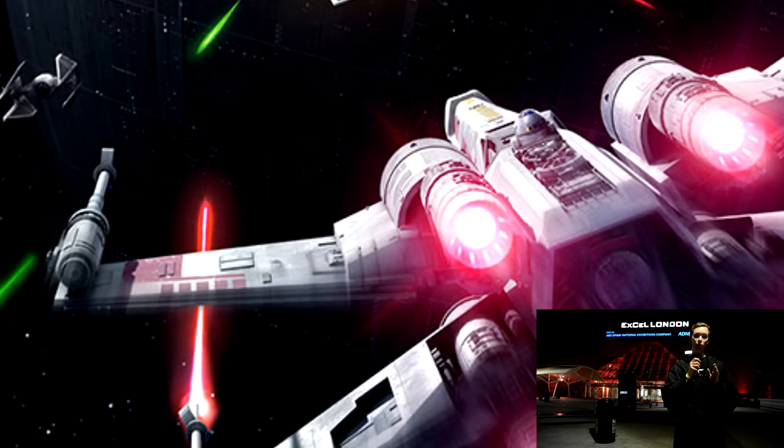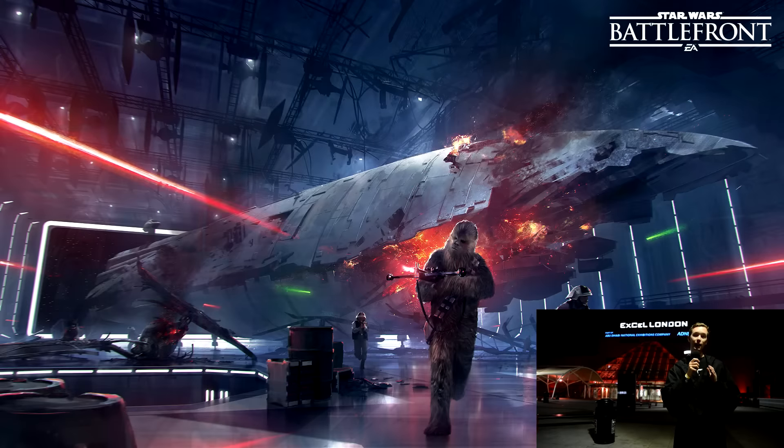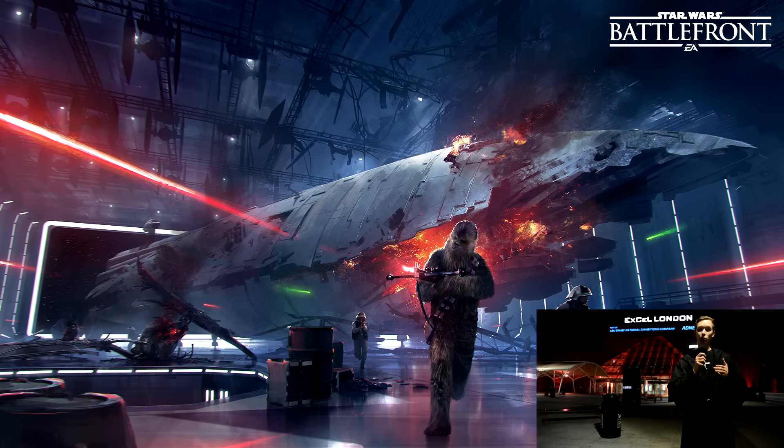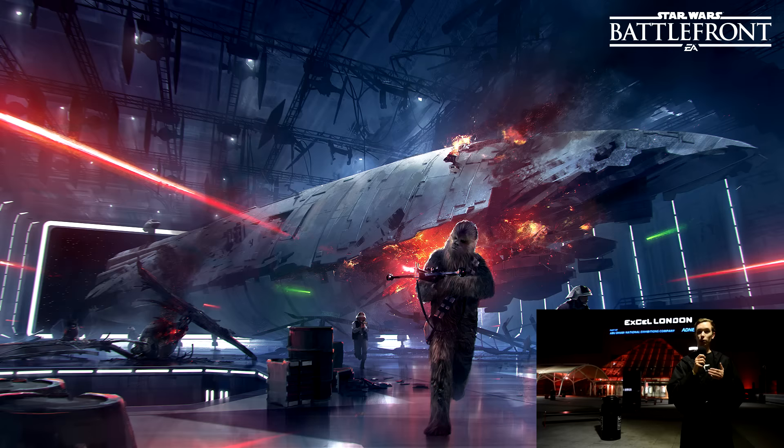We also got art showing Chewbacca inside an actual hangar where a huge rebel ship has landed — something we haven't really seen in the movies. We can only see the Millennium Falcon landing, but in this art we get to see an actual transport ship in the hangar, which seems to be burning, with Chewbacca and a couple of rebels below it. That is going to be very interesting to see what we will actually be able to play in game.